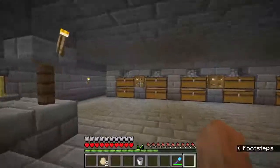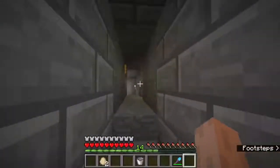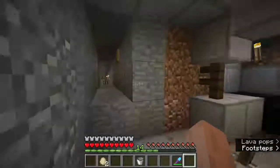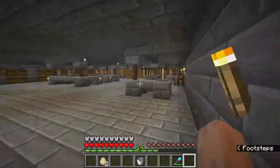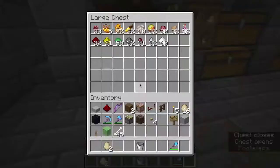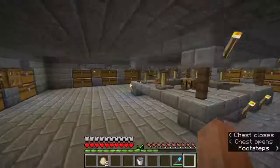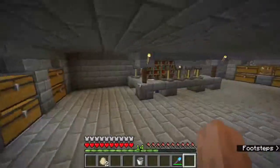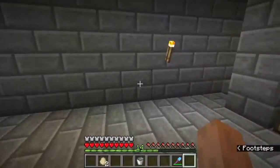That is an epic brewing stand setup with some glowstone, and the nether wart room. I'll probably be making some more farmstone by the next episode. Anyway, that'll be it for this episode. Thank you guys for watching and I'll see you in the next episode, everybody.